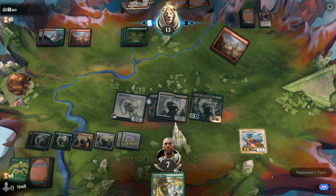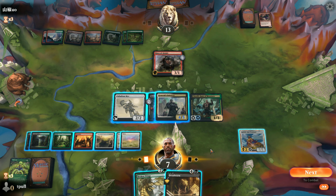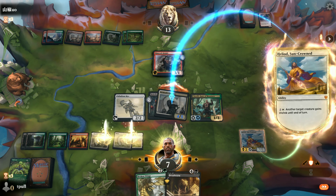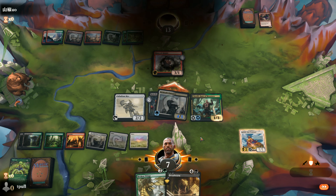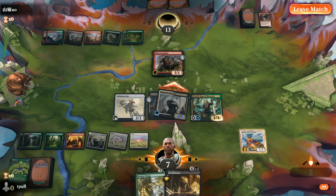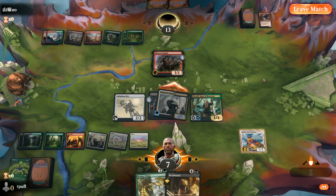We're tapped out and all our creatures are tapped. The Rimrock Knight is the best you can do - I'm not impressed. I'm going to come after you, and I'm going to use my Lifelink to get some health back because I need it. Why is it they pound on me and pound on me, and then the moment it looks like I might have some fun with the deck, they turn around and scoop. It's hard for me to show you the real benefits of all the synergies of this deck when they keep doing that.